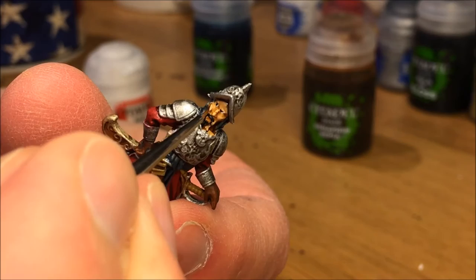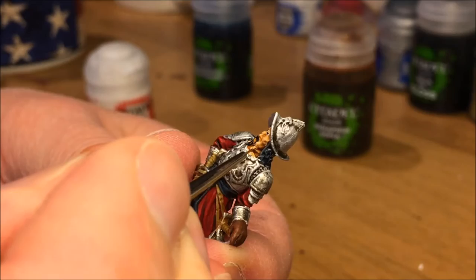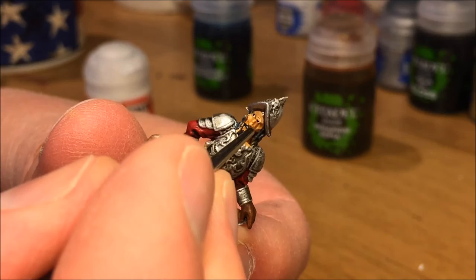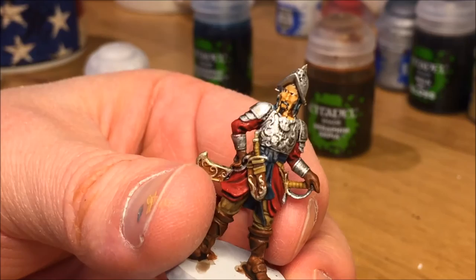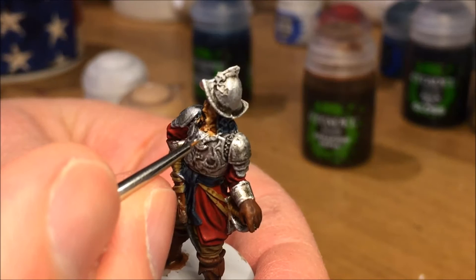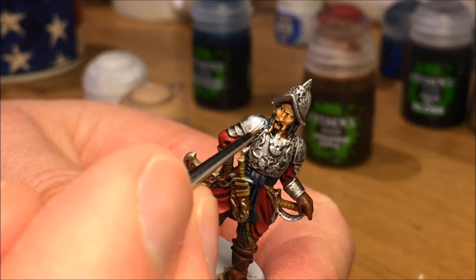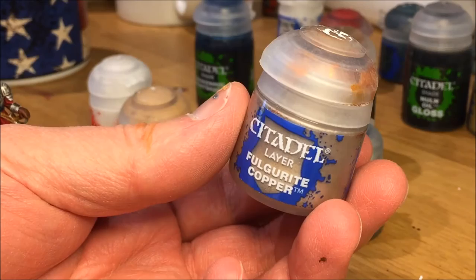Adding Kislev Flesh to the top of the nose, the cheekbones, and the forehead. The eyes actually ended up looking quite interesting even though they looked quite horrible to start with. Making some corrections with Runefang to the top of the plate mail where I got some of the skin color — the Kislev Flesh.